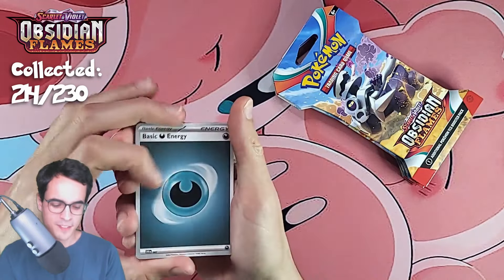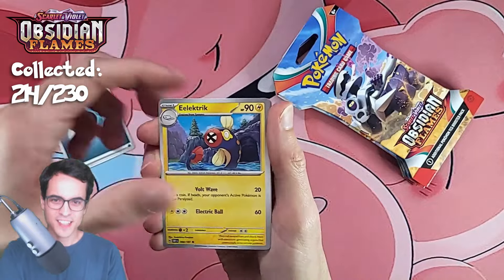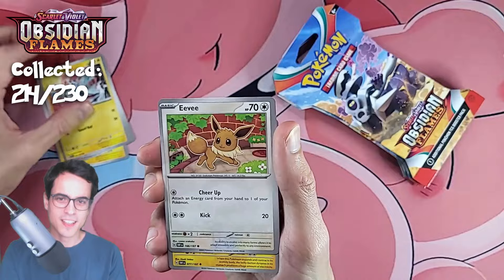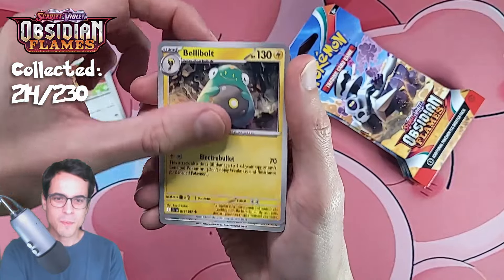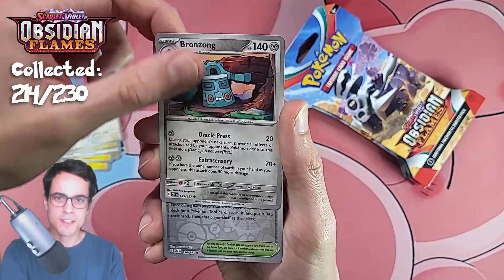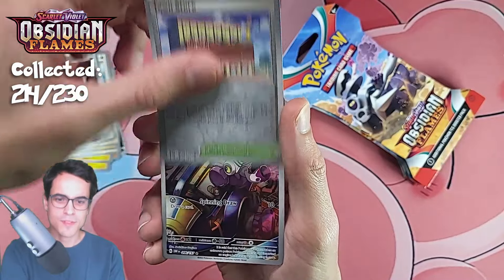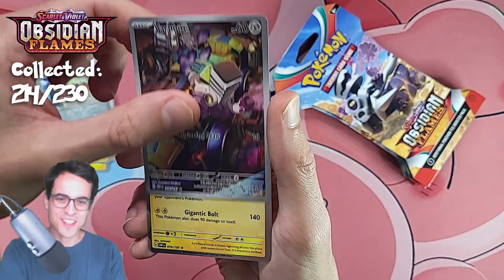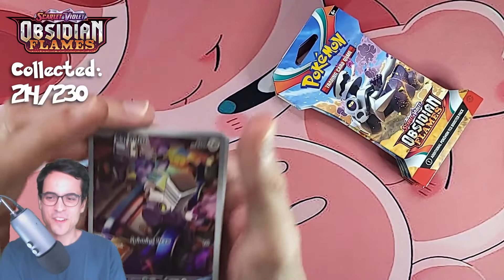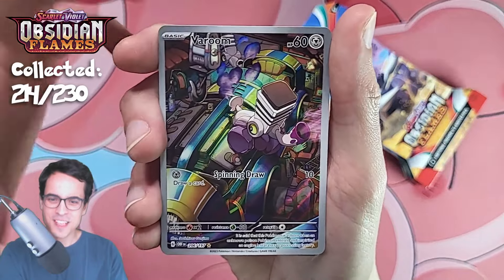Did we run out of luck? Dark energy, electric, larvitar, magnemite, eevee, belly bolt, flamingo — give me an illustration please — bronzong, town store reverse, and a verum illustration. We got the verum, same as yesterday.